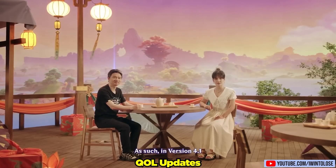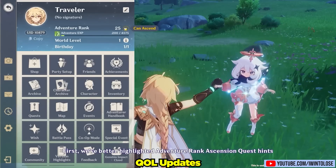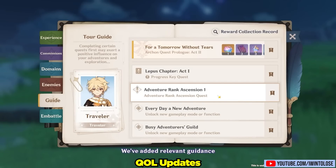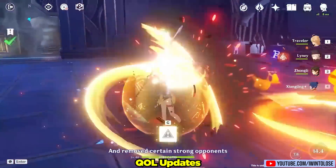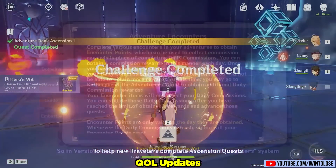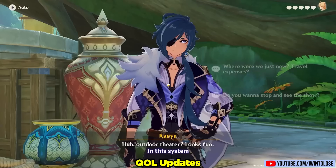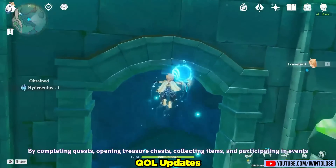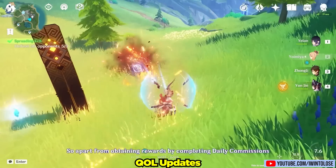There's also some nice quality of life updates for newer and returning players, with easier ascension quests. If you are struggling with the dreaded electrohypostasis, worry no more because it appears to be gone. The ascension process also appears to be quicker and more concise. Another really nice quality of life change appears to be an alternative to the four mundane daily tasks that we've been so used to doing. Instead, we're able to do adventure encounters, which appears to be a new way to interact with some more relevant characters in an interesting way — a nice breath of fresh air in comparison to just jumping on mushrooms every day.